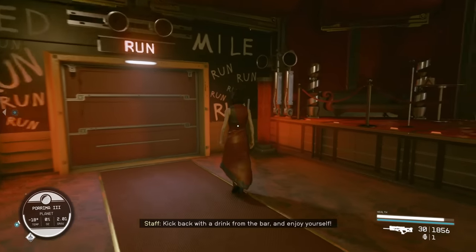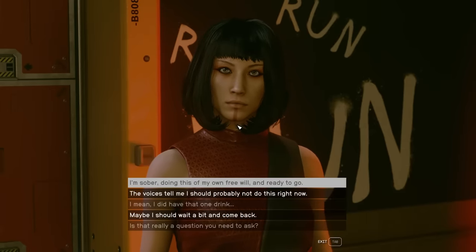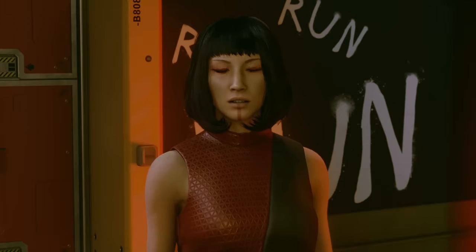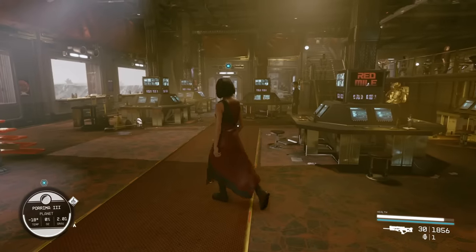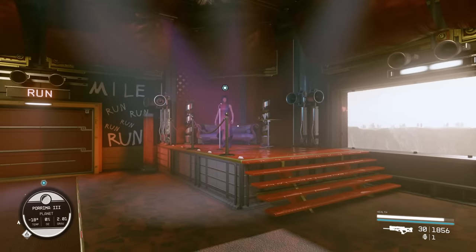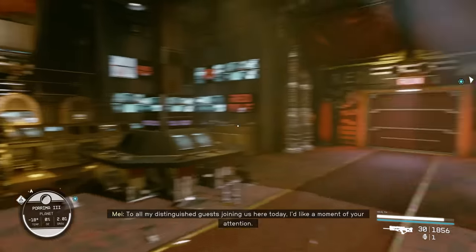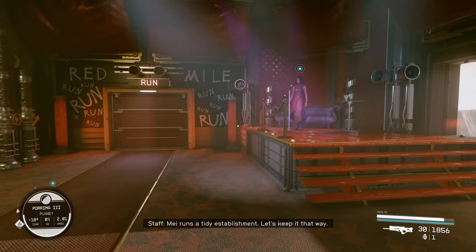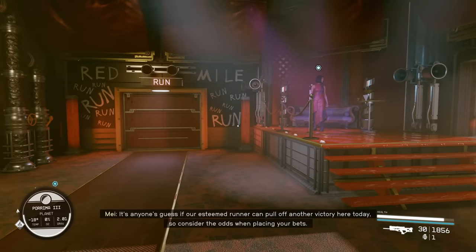Once you're ready to run the Red Mile, look for May — she runs the whole place. Speak with her and say you want to run the Red Mile. She changes some of what she says as you complete more runs. You confirm you're sober and doing this at your own free will. She goes up on stage and introduces your run, then the door opens. Other people around the bar also start taking note of your success and say they've been following your career.